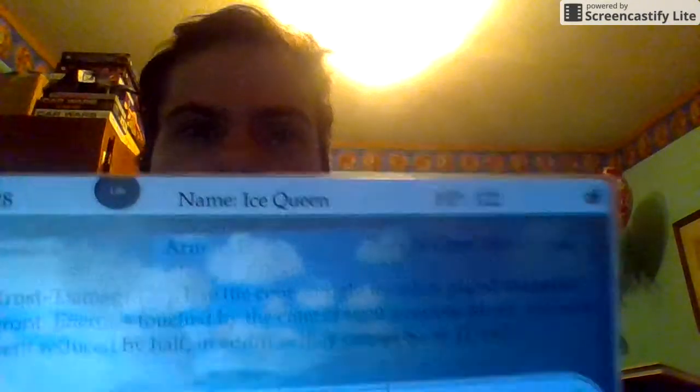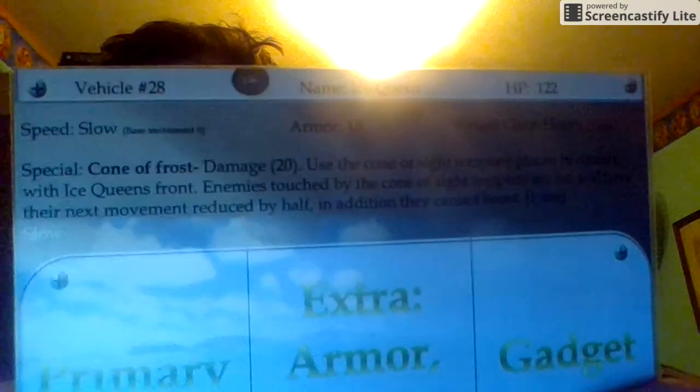The weight class mainly determines ramming. You get bonuses for ramming based on whether you're ramming a vehicle of a different or lower weight class than you — there are different bonuses for it, and you can possibly flip the vehicle you're ramming. The armor is simply the amount of damage you subtract from the weapon's damage before applying it to your hit points or HP.